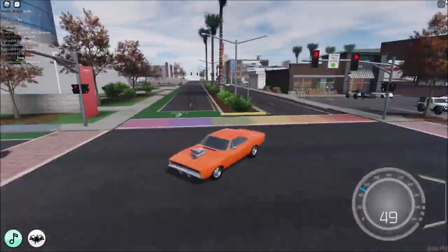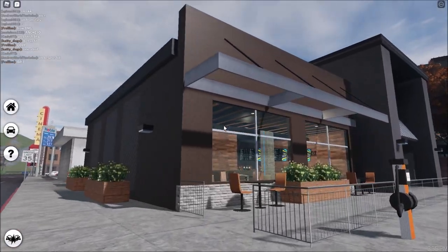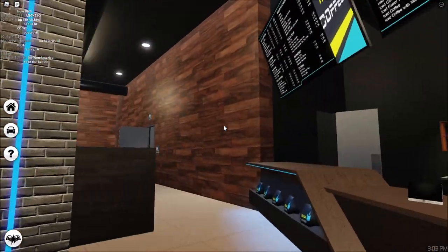The cafe is in the corner of this big intersection, just like in Pacifico 1. This is what the cafe looks like in Pacifico 2 — it looks very nice and modern.